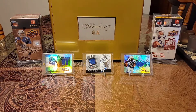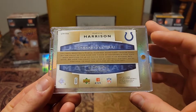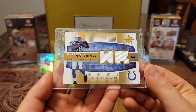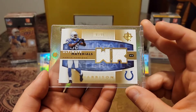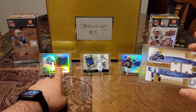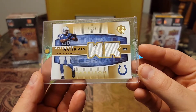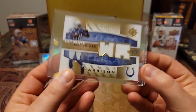Then we have this really cool 2007 Ultimate Collection game-worn material. Check this out — Ultimate Materials, 51 out of 99. And that thing is sweet. That gold just looks so good with a nice WR cutout as you can see. Man, that is sweet. The card just pops, the gold just pops. Had to put it in a one touch. Love that.